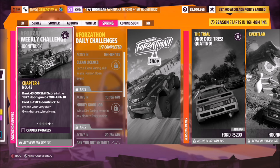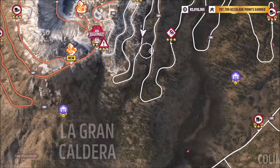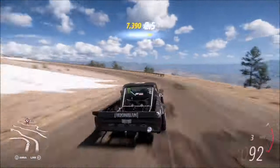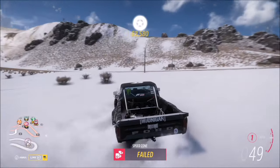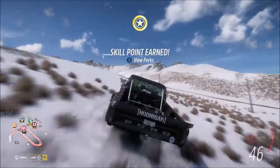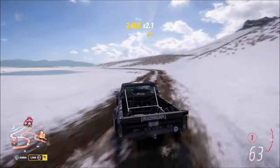The final challenge wants you to bank 43,000 skill score — obviously in memory of Ken Block's number 43. Two good locations: the main Horizon Festival has plenty to do, but I decided to head up the mountain earning drift skills and smashing barriers along the way. If you're going for a multiplier of four, you need a minimum of around 10,700 skill points; for a multiplier of three, around 14,500. Either way, anything over 43,000 will complete the challenge.